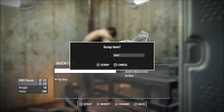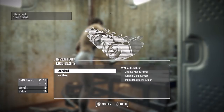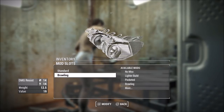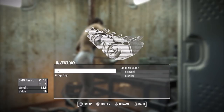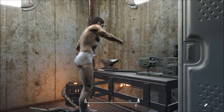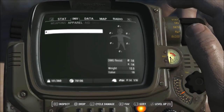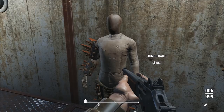In case you need some more help — press scrap and modify at the same exact time. I recommend using the same finger for both because it makes the timing easier. This glitch is pretty easy and it's definitely one of the best glitches I've posted that isn't an XP glitch. I'm planning on posting another glitch video next week, so if you enjoyed this video make sure you like and subscribe, and I'll see you guys in the next one.